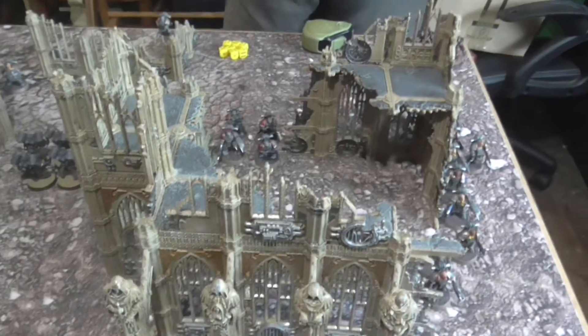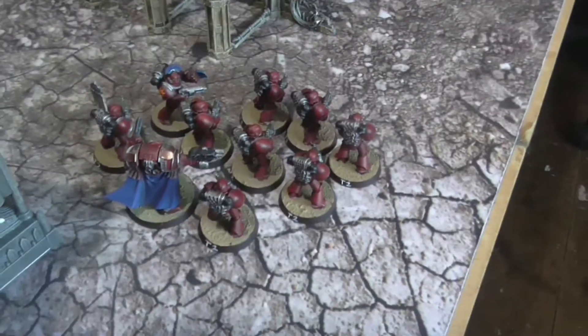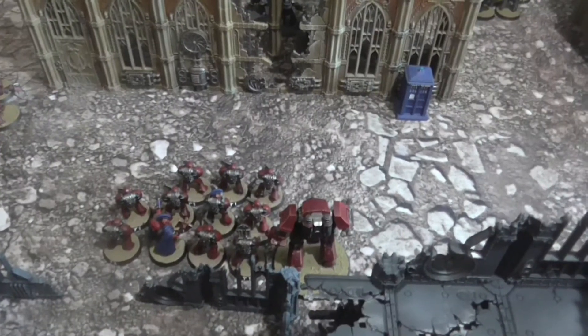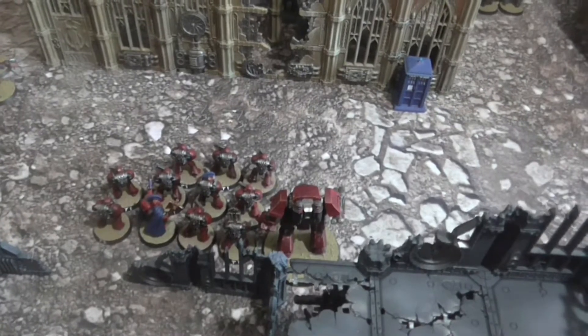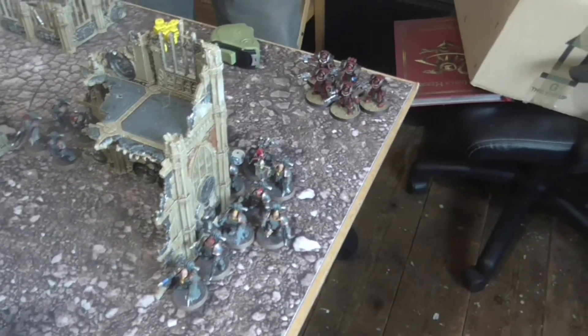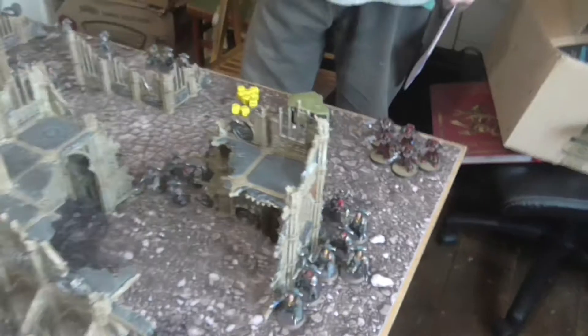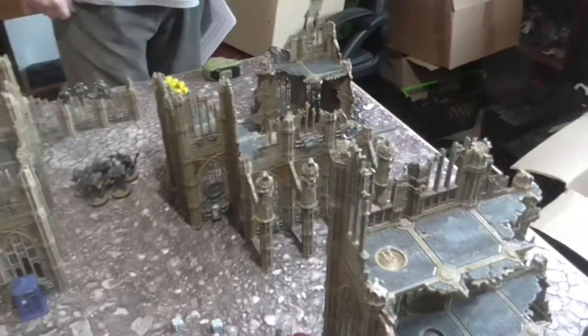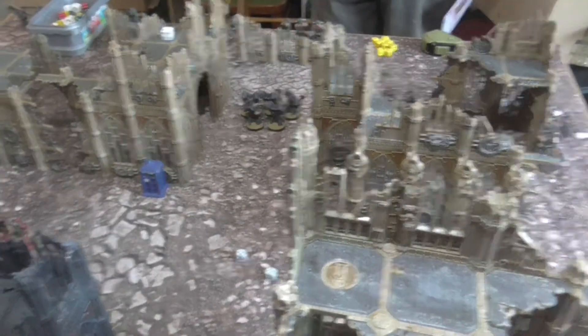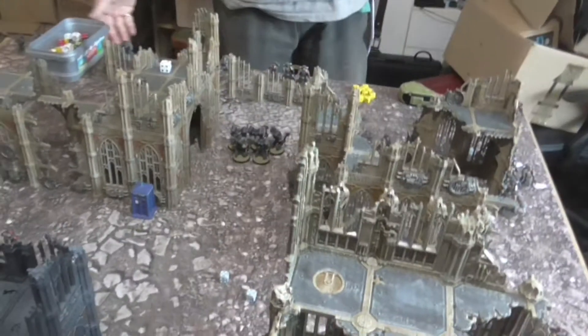In shooting, the Mortis Contemptor fired through the window but only killed one. One squad fired into a unit and killed three — choosing not to use Fury of the Legion to preserve Overwatch. Another squad fired into the Terminators and killed one. The Chaplain tried to fire his Bolt Missile but it Got Hot, though he saved. The Dreadnought fired but did nothing. The Ashen Circle killed one, the Gal Vorbak killed three, and the Terminators did one wound to a character. No charges this turn as you cannot charge after Deep Striking.